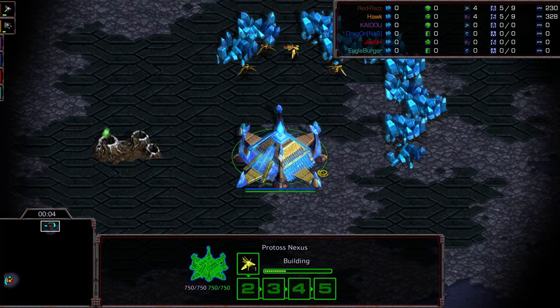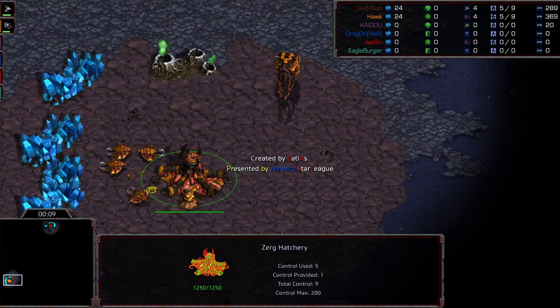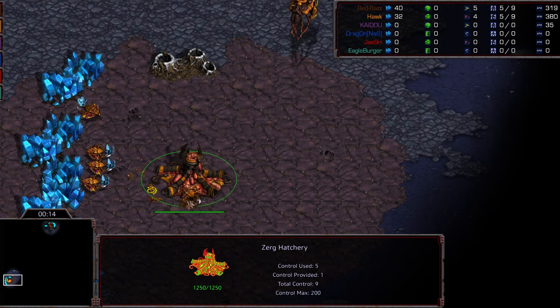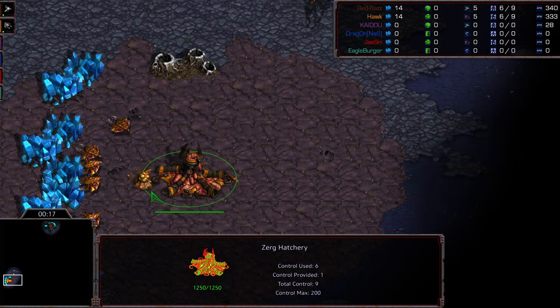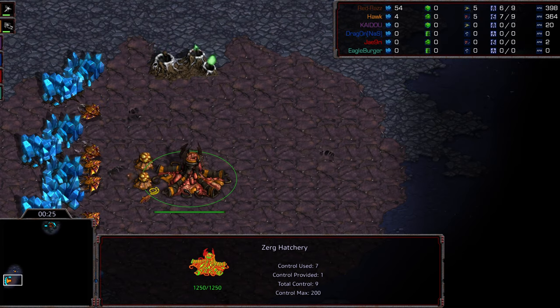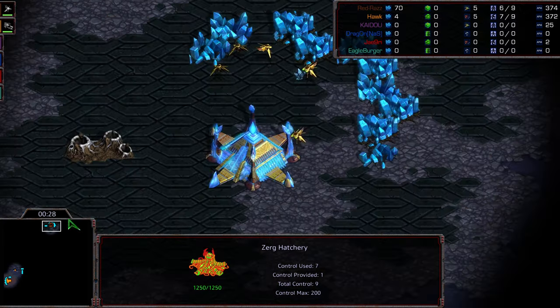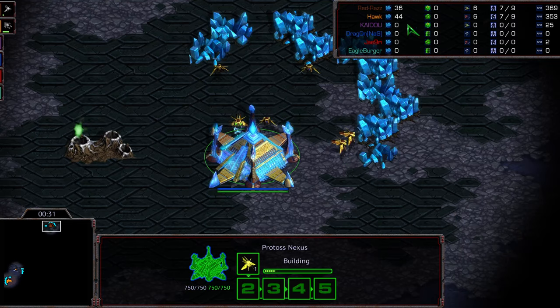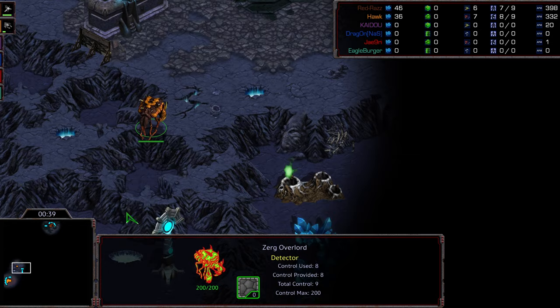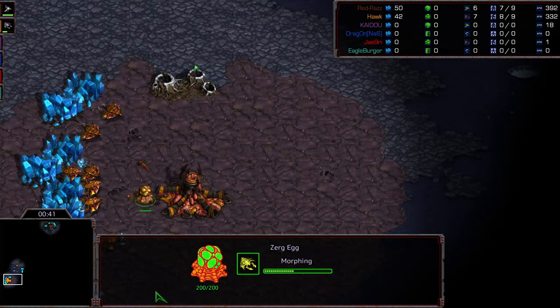Hey guys, welcome to another commentary done by Diggity. At the 12 o'clock location we have Raz starting as the brown Protoss. Bottom left hand corner we have Hawk starting as the orange Zerg. This is again part of NA team battles, same teams as previously mentioned. It is 2-1, Machine Drop last game. Jayun picked up a game and I think Raz might have won game one. Check out both these guys - Raz BW on Twitch TV.